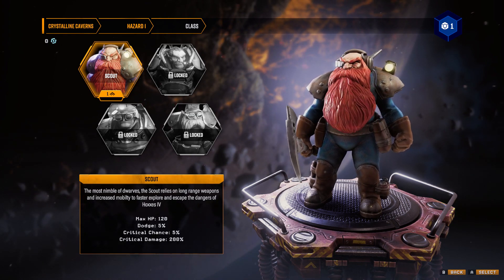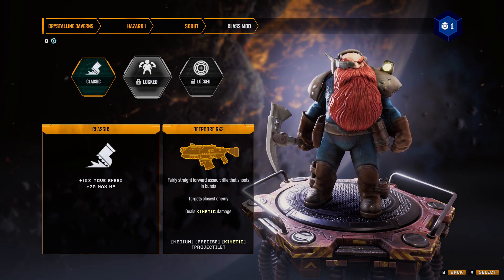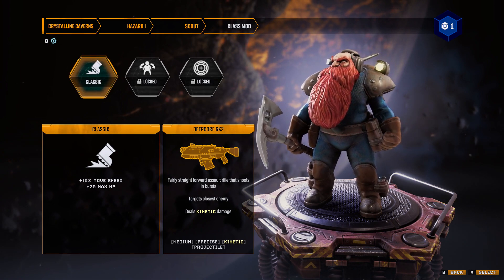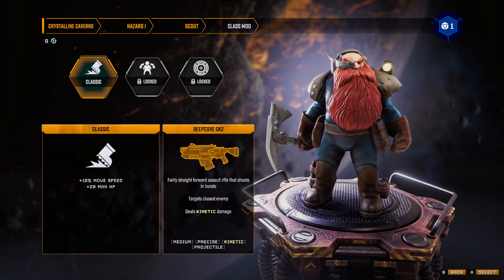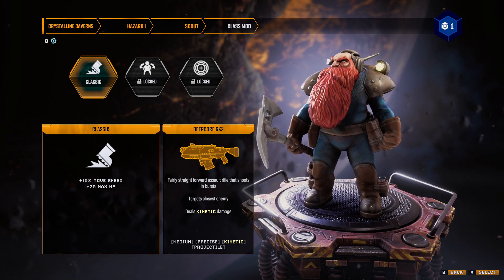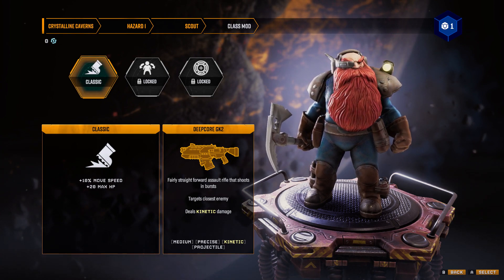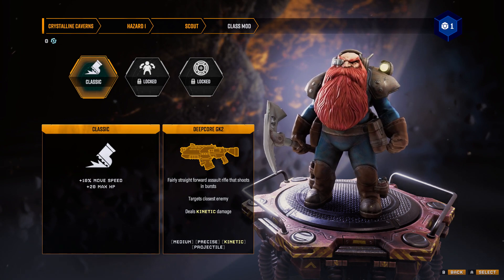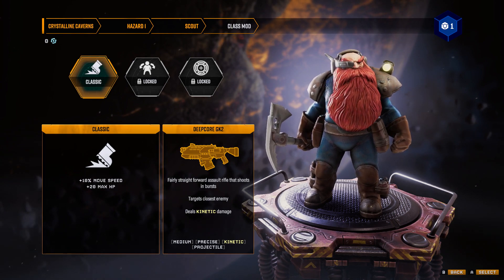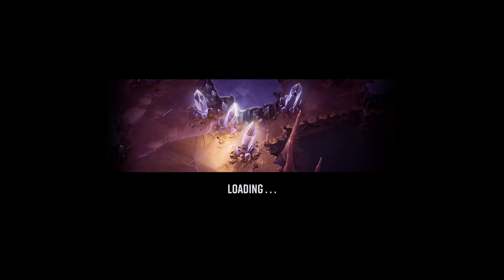Let's take a look. Classic, and then two locked options since I don't have any other class options. Classic gives plus 10% move speed, plus 20 max HP. And I guess the Deep Core GK2 is this gun — the fairly straightforward assault rifle that shoots in bursts, targets the closest enemy, deals kinetic damage. Scout classic for me!